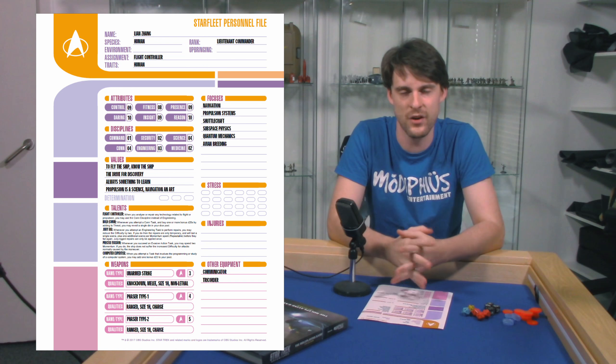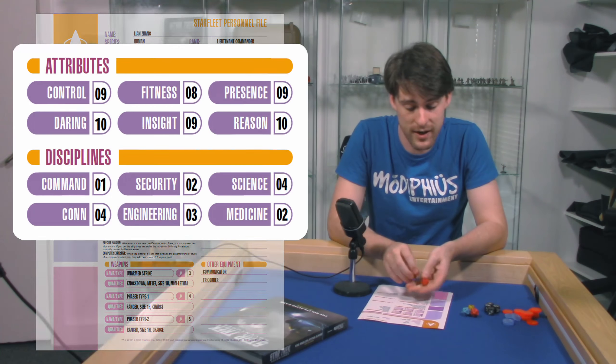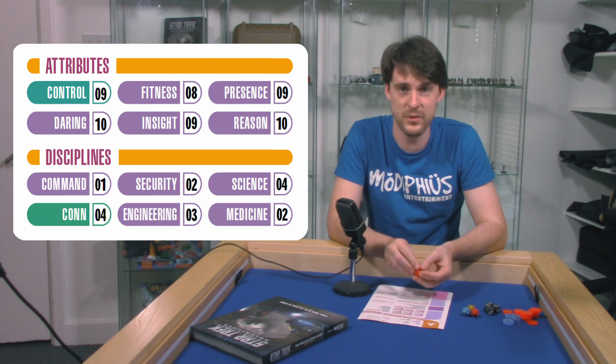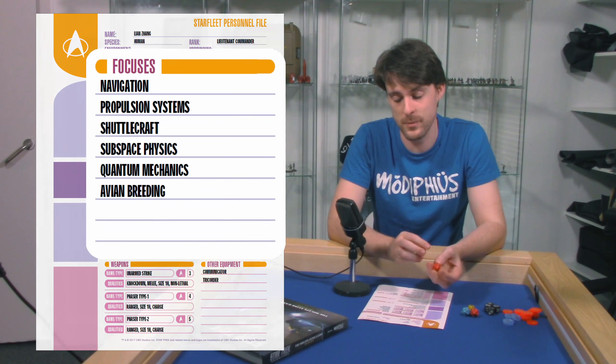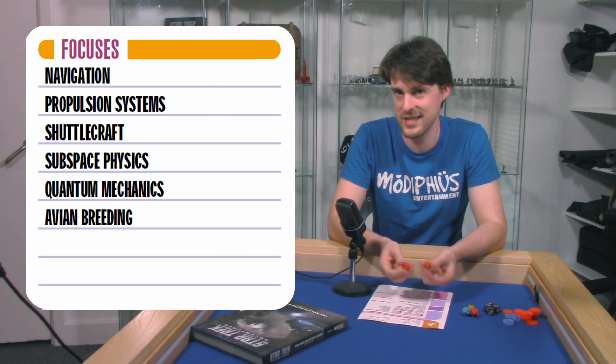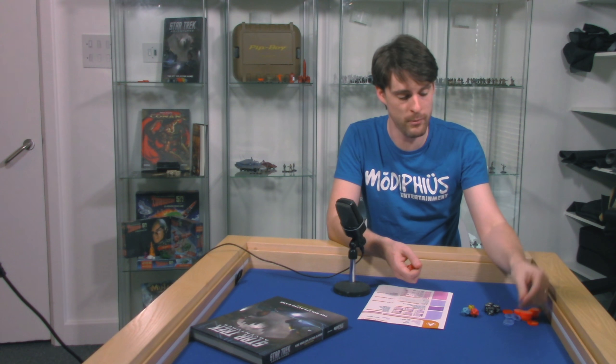The Game Master has asked me for a difficulty 3 task to plot a course because of the subspace anomalies in the area. I've got 2d20 and my target number is Control plus Con, which gives me a target number of 13. With my focus in subspace physics I could succeed, but I'm not willing to leave it to chance. Thankfully my group saved a Momentum earlier, so I'm going to spend that one Momentum to roll 3d20s.